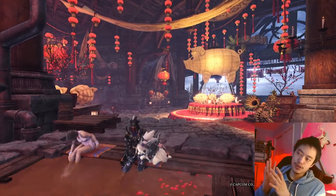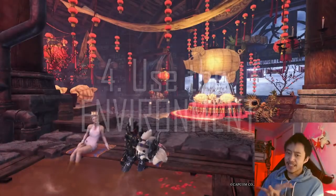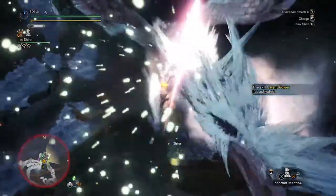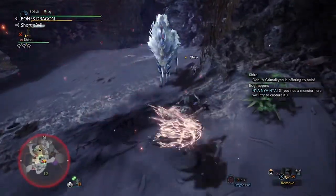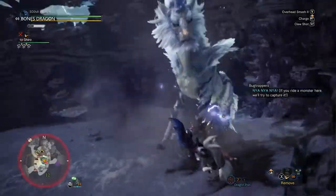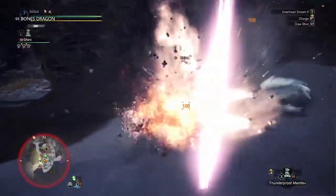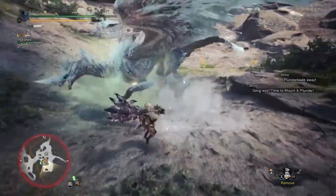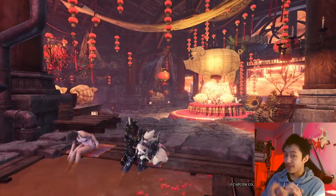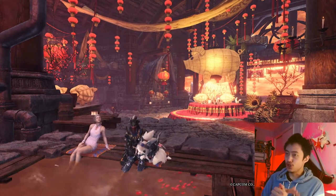The next tip is to make use of the environment — specifically the runnable walls and sliding slopes. If you use your charge attack on either the wall or the slope, you can do that spinning attack similar to the clutch claw. During this attack, if you aim for the head of the monster, you're applying stun damage. And while doing this attack you're also applying mount damage, which will allow you to mount the monster. So it's like killing two birds with one stone — stun damage to the head and mount damage at the same time.